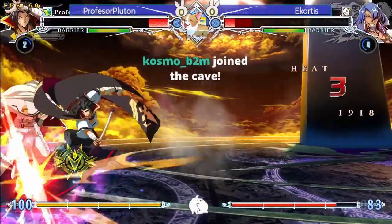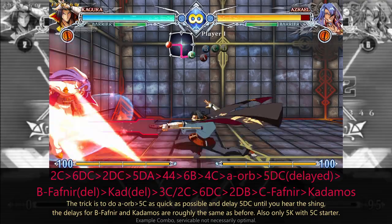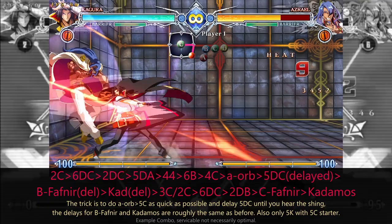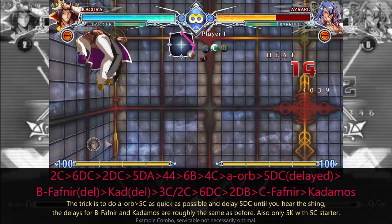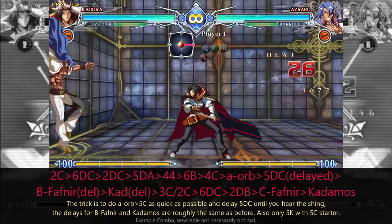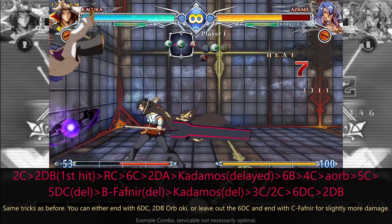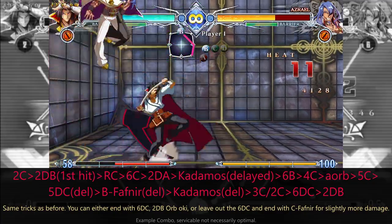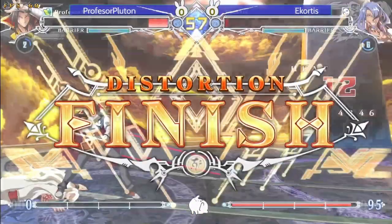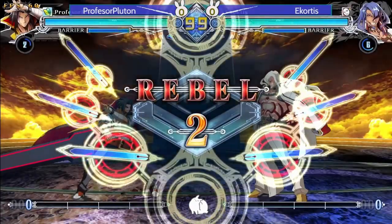Nice whiff punish with 2C, securing the KO, but the routing leaves much to be desired. Ideally you would follow up with 5DC Y1 or 2DC Naga depending on the spacing to get 5K damage meterless. If you already dialed in 2DB Seerish, RC 6C is the way to go. If you're okay with sacrificing damage, you can simplify these combos quite a bit by leaving out the A orb 5C pick up and replacing 5DC Raha B Fafnir Kadamos with 2DA Kadamos.